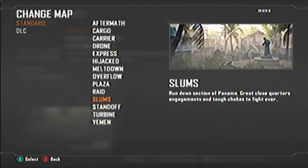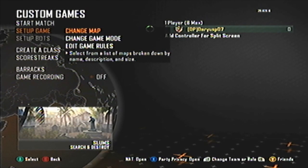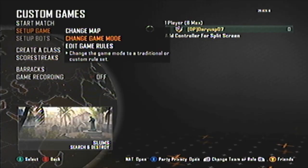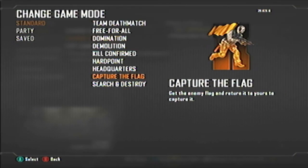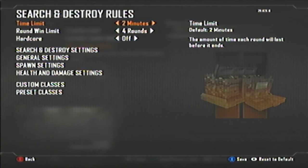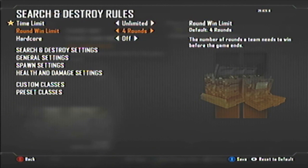Make sure the map is Slums — it only works on Slums, I have tried it on other maps and so far it only works there. The game mode must be Search and Destroy; other game modes do not work. Edit the game rules: set the time limit to unlimited and the round win limit to 24 rounds.